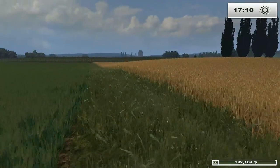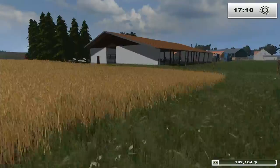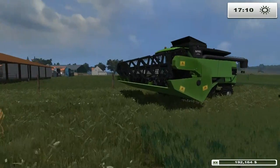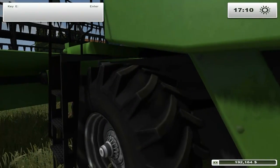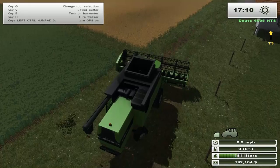Hello everyone, this is Randy here again, another episode of Farming Simulator 2013. We are playing more realistic on the Hirn-Husen map. I finished harvesting the field we started from last episode, got it all harvested up and sold. We got $192,000 at the moment, so we made roughly $150,000 off that field.